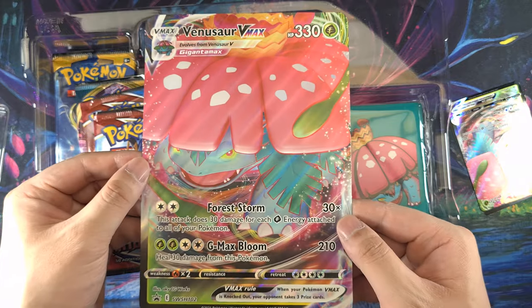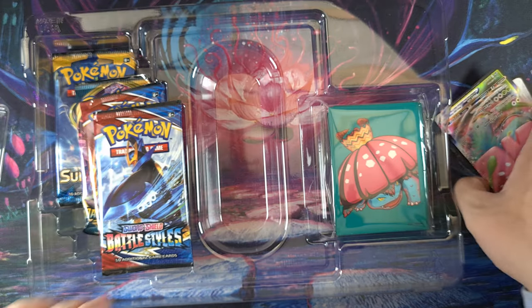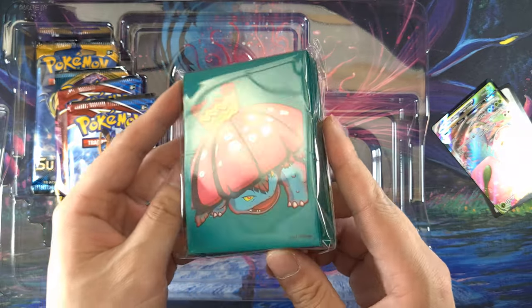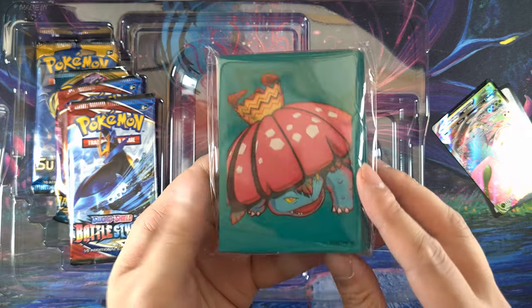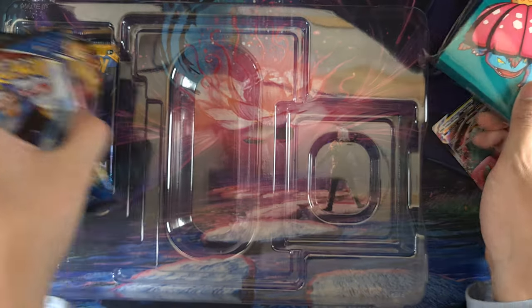Got your nice little jumbo card here. Got the nice sleeves that you guys can also redeem online using the code, I believe. Not too bad. I'm not the biggest fan of this one in particular because, you know, Venusaur is just a giant plant with a giant hat. Although my people are known for their giant hats.